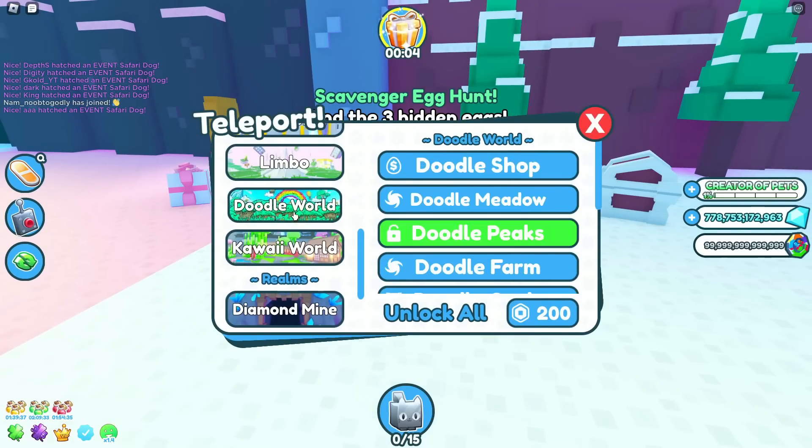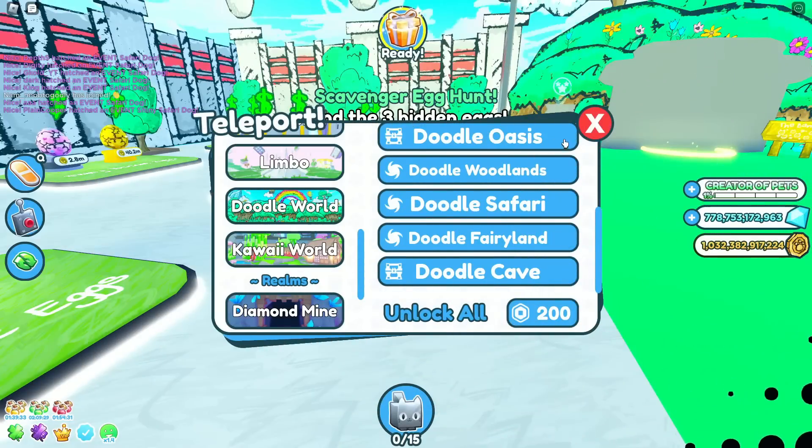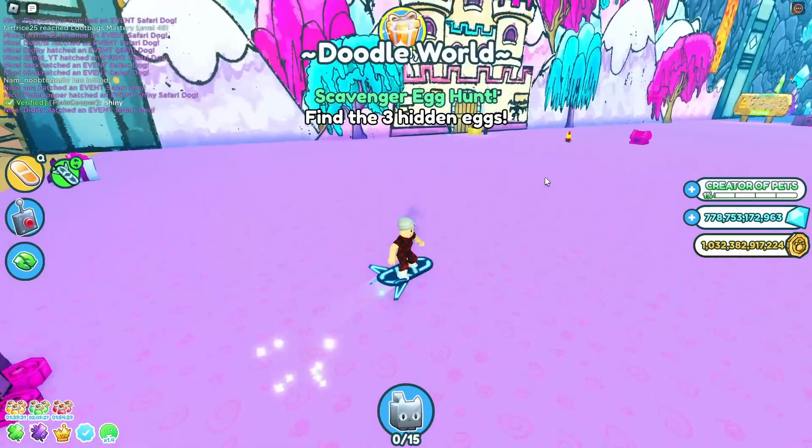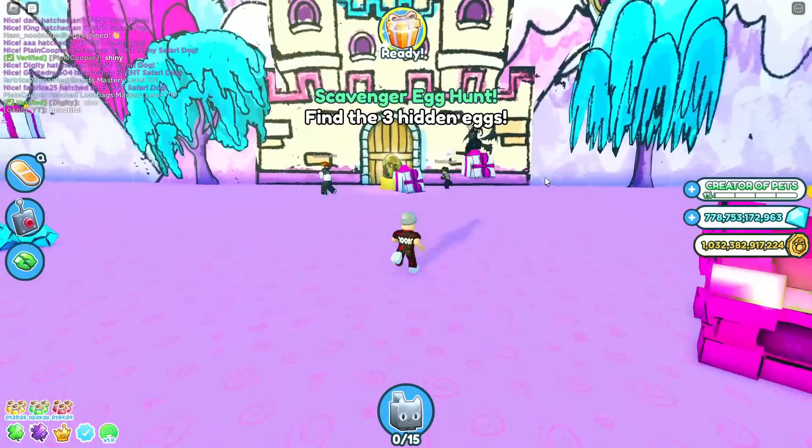The next one is in the doodle fairy land. Let's go ahead and travel there. There it is right here at the front door, guys. So make sure you claim all three of these and hope that you get a huge pet.